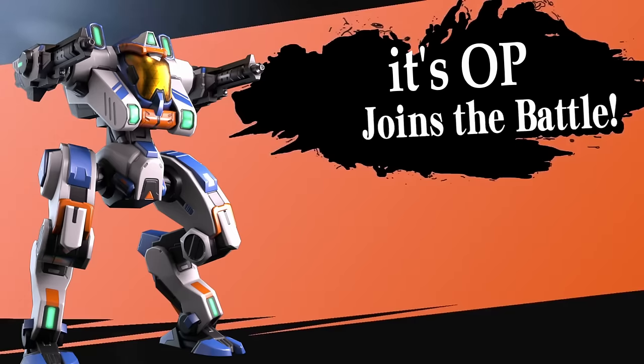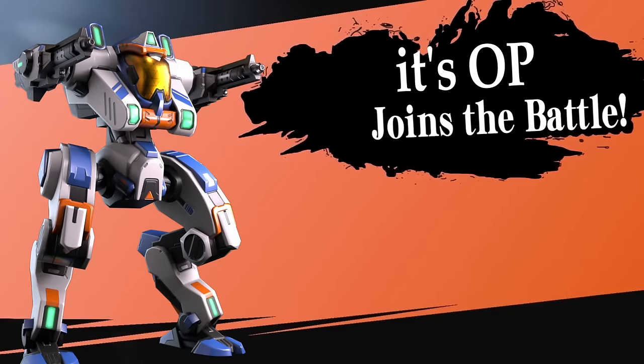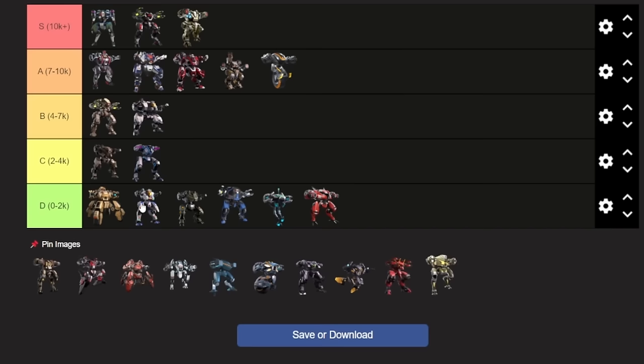Next up is Puma. Puma is basically the early game Panther — slightly better than Paragon — but once again it's very weak in terms of stats and it pretty much immediately gets overshadowed by other stuff like Ares. Ares is really good in the early game. Puma also costs A-coins, so probably not worth spending those on that.